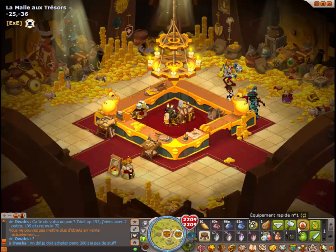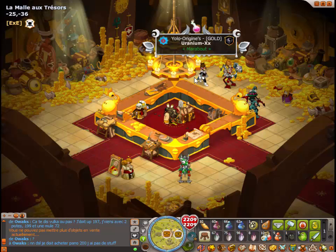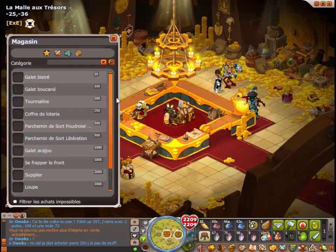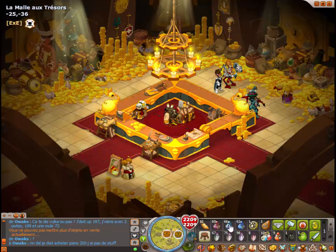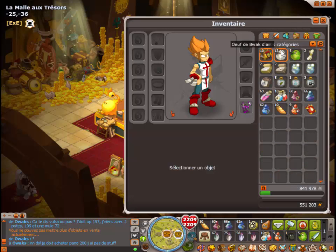Salut tout le monde, c'est Pizzi, j'espère que vous allez bien. Aujourd'hui on se retrouve pour une petite vidéo, un petit jeu avec un petit touriste, il s'appelle Uranium XX. On a acheté 10 petits coffres chacun à Moli, ça nous a coûté 2500 roses des sables, et on va simplement les ouvrir un par un pour voir ce qu'on a gagné, si c'est rentable, et lequel des deux gagne le plus de bénéfices.